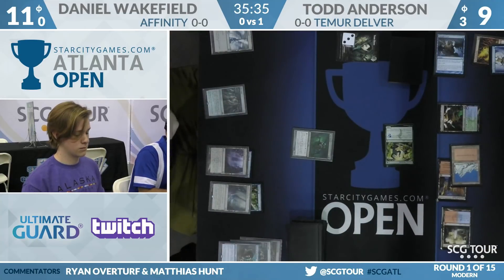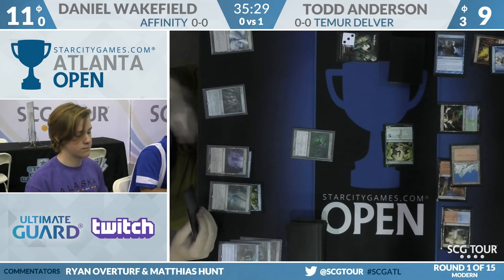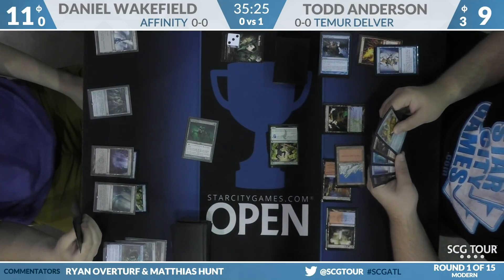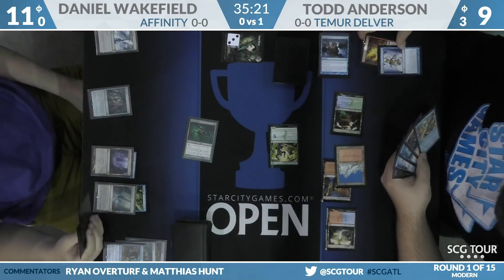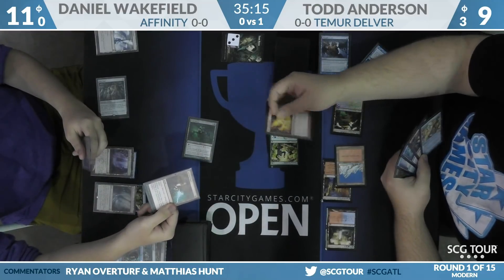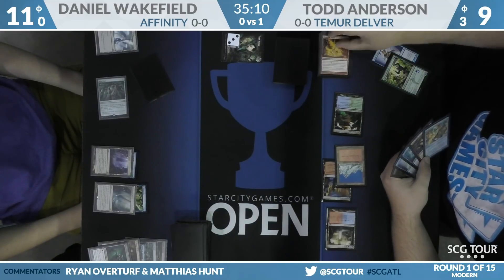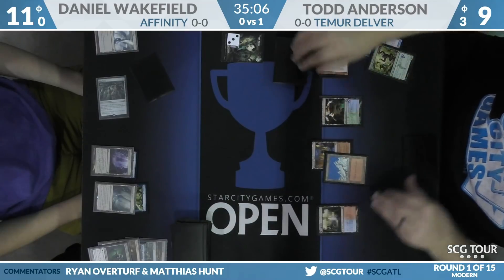Todd has already taken a couple hits off poison. That Spreading Seas helps him ignore the Inkmoth — he doesn't have to cash in a removal spell, as he doesn't have too many. In particular, Flameslash can never hit Inkmoth Nexus. We just have Engineered Explosives, the other half of Grudge in our graveyard, Dismember, and Flameslash. We don't want to get too aggressive here. The Dismember — because Wakefield has Galvanic Blast — Todd's going to try not to cast if he can avoid it. Galvanic Blast goes to the Mandrills, and Daniel does that.